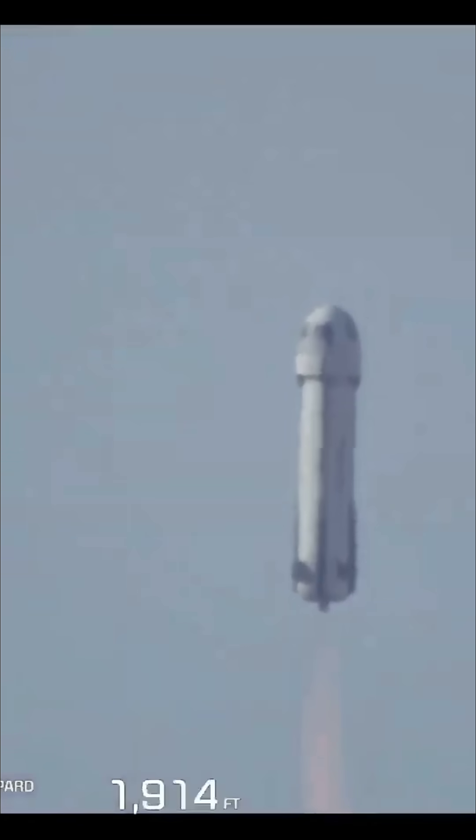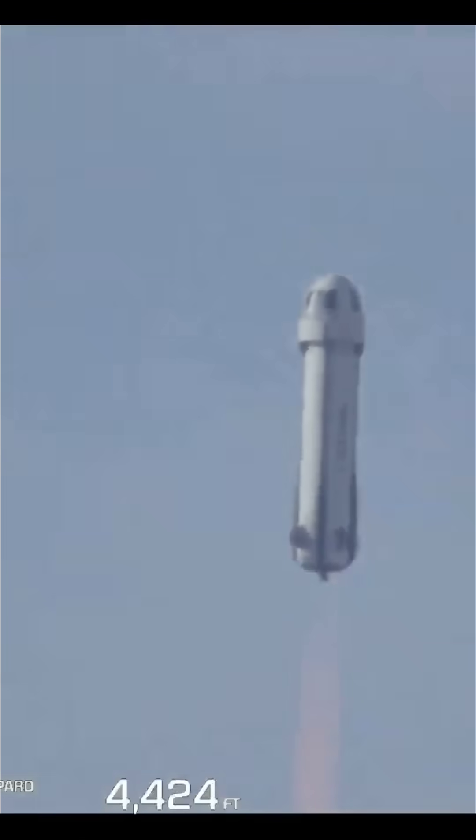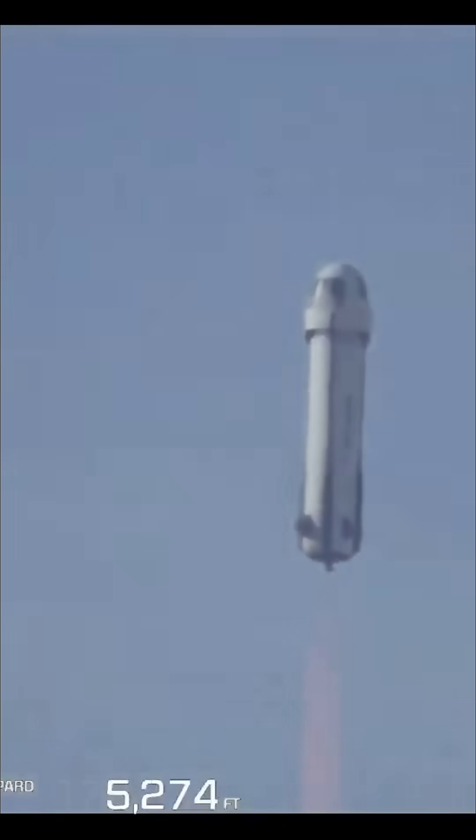You'll note the altitude and speed graphics that are appearing on the lower side of your screen there. They are tracking both vehicles together, specifically the crew capsule, once we hit that moment of separation.